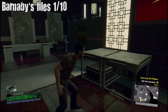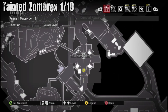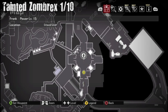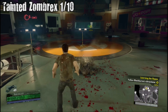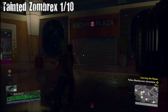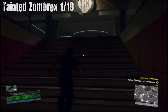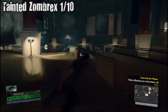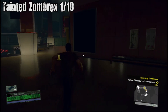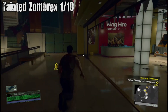Zombrex case — Tainted Zombrex case, one out of ten. The first Tainted Zombrex is right up here, same area, but right up these stairs to the right. You can get this after the people attack you, after you get your ability. You're going to head to the left when you get to the top of the staircase and hit this arcade with some Tainted Zombrex.